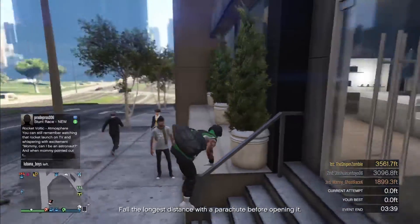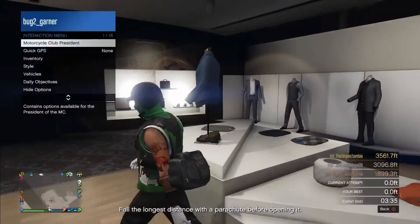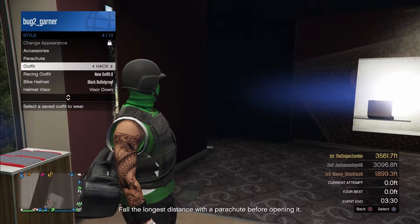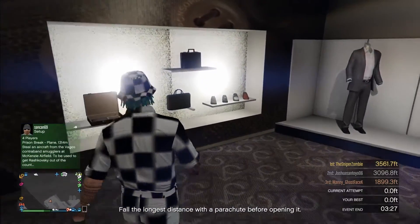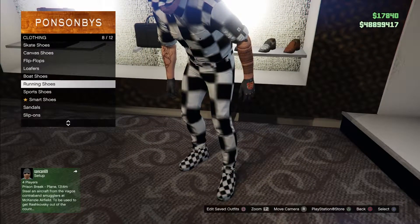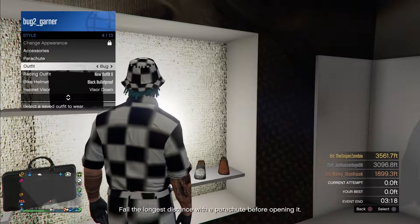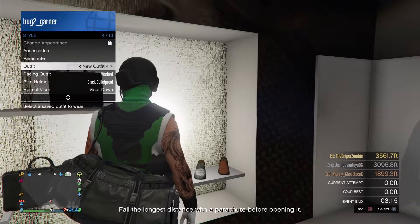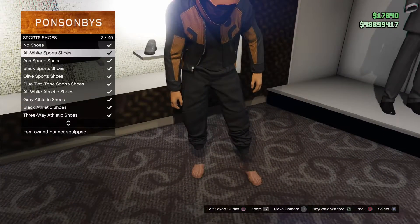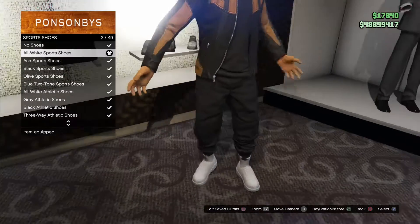To start this outfit off, head over to the clothing store. Once you're there, go over to shoes, then sports shoes. With the black joggers, I accidentally clicked the wrong outfit. Head over to sports shoes and pick the all white sports shoes right here.